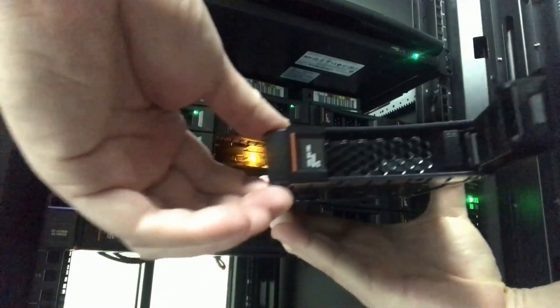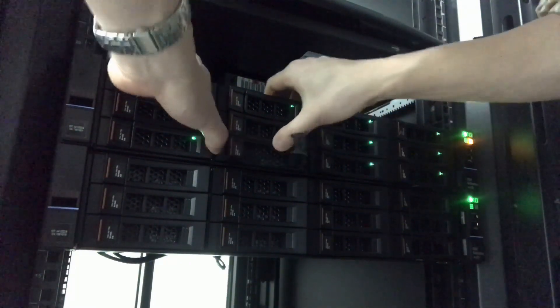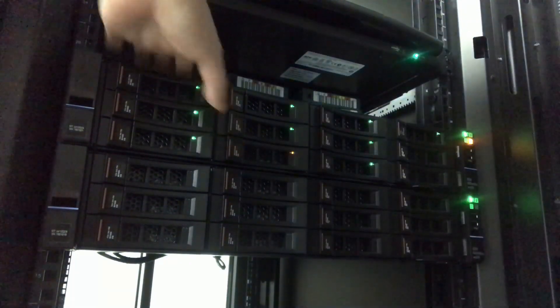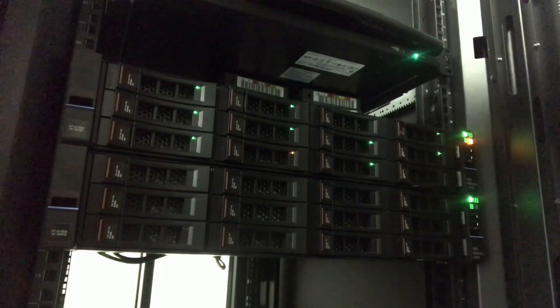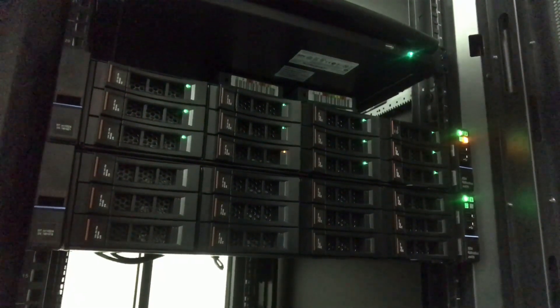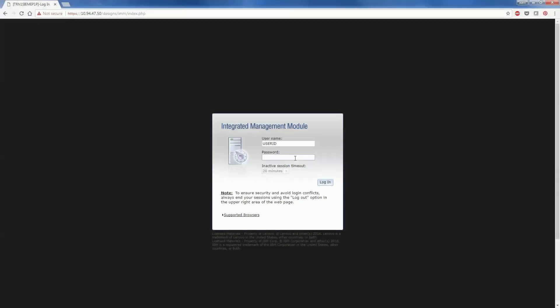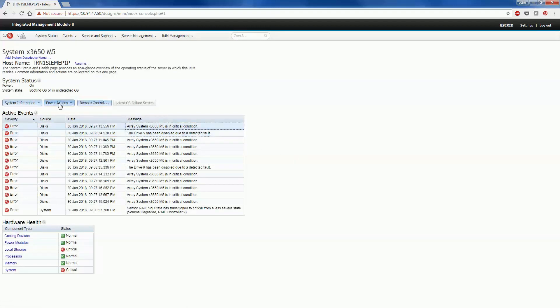Let's put a new hard drive in. The hard drive green light is blinking — it has started the rebuilding process. Let's put a new hard drive in.